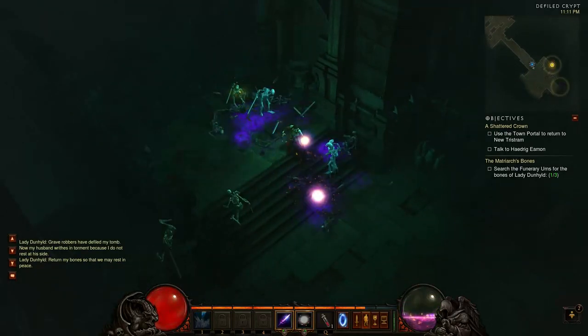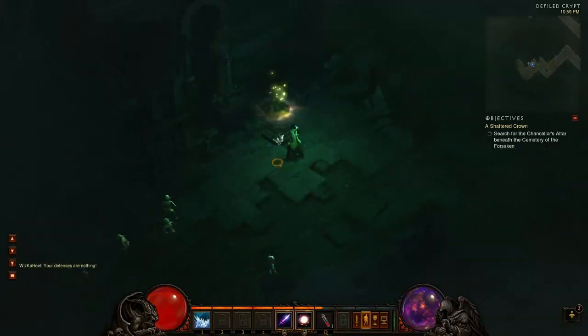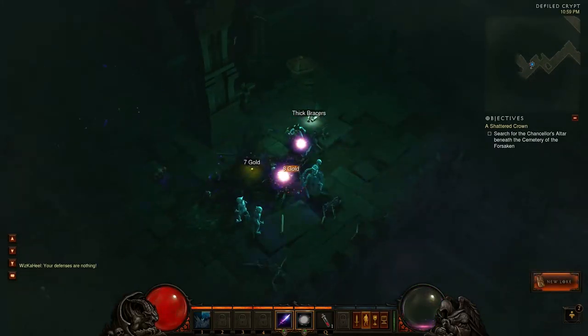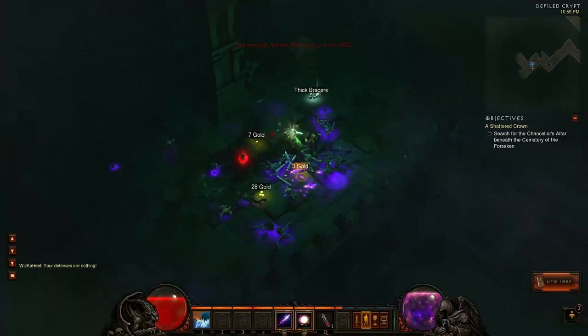When all these hordes of enemies are coming at the higher difficulties and you've got your barbarian up front as the tank with a shield taking the brunt of the damage, the wizard is going to be able to lay waste to all of these mobs. They're going to be able to put out huge area of effect damage-dealing spells.